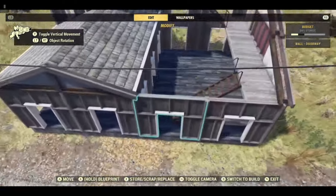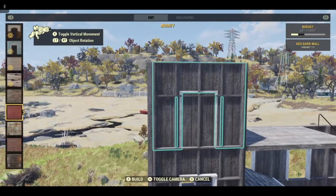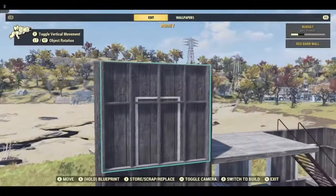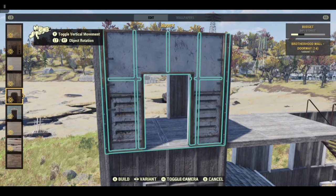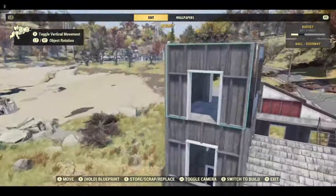And we just need to decorate. Go around and change all the walls to plain walls if you want them. For the slotted windows I actually used the Brotherhood of Steel set.